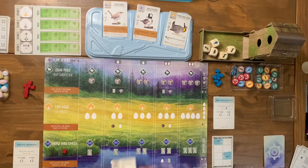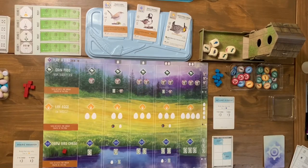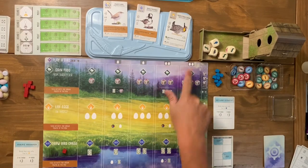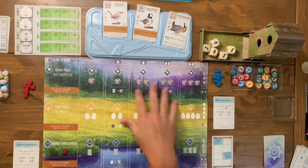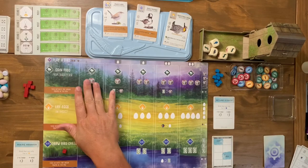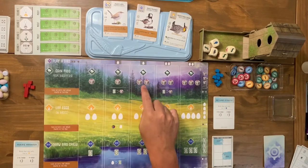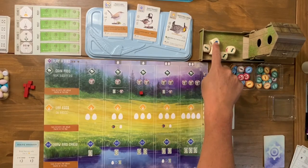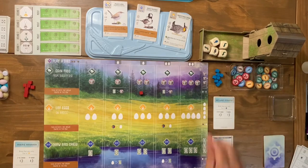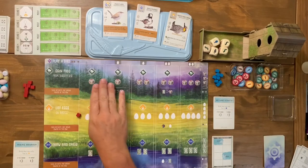You not only have to pay food to play birds — for example, this bird requires two worms and a wheat — but as you get further along you also have to pay eggs to play birds onto your board. You can also gain food by placing your cube on the food action, picking up dice out of the birdhouse dice tray and getting a food token for each. For example, I could pick up two worm tokens.